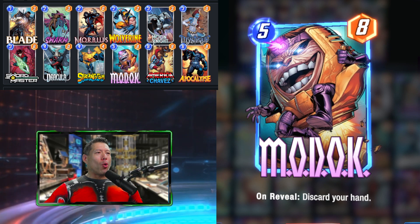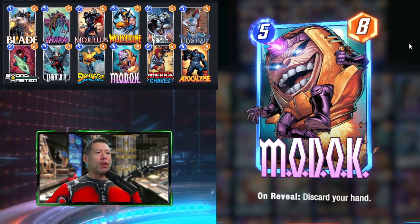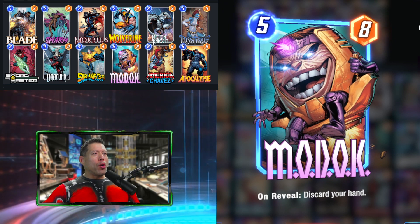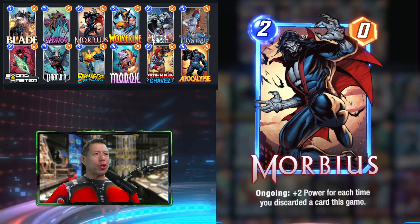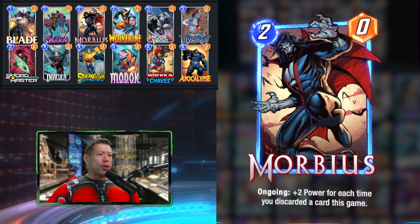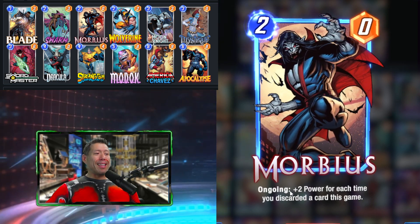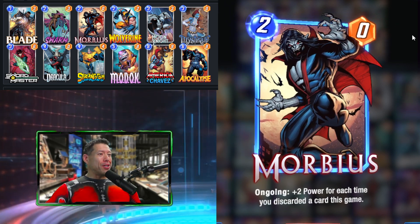The main card here is MODOK, the newest card in Marvel Snap — a 5-cost 8-power card whose On Reveal discards your entire hand. There's a few ways to make this work: you could bring all your cards back with Hela, or you could lean into that discard with a card like Morbius. This deck is based on Morbius, because every time a card is discarded, he gets plus two power. So you can get a very, very strong Morbius by the end.